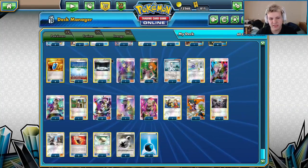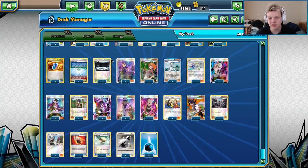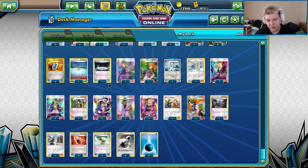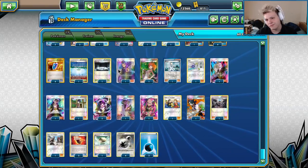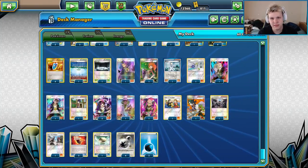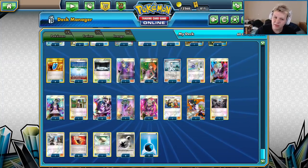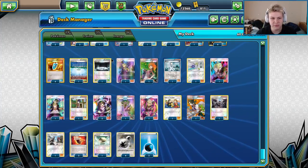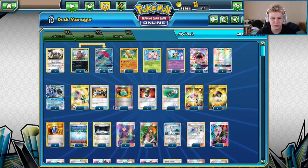We did not play Rough Seas this time because we didn't expect Trevenant to be anywhere at all — and it really wasn't. I don't even think any made Day 2. Rough Seas is really only super good against Trevenant; it's okay against Buzzwole but not great. When we know Trev is a bad play and Buzzwole is popular but gets destroyed by Wailord, it's not really worth teching for those matchups. We'd much rather play the third Counter Catcher for the Wailord matchup.